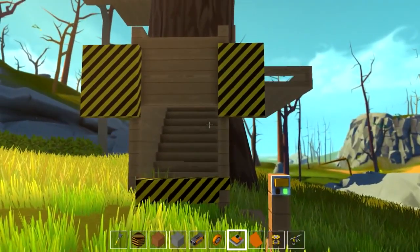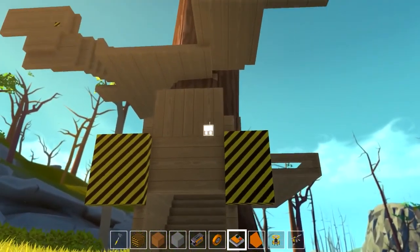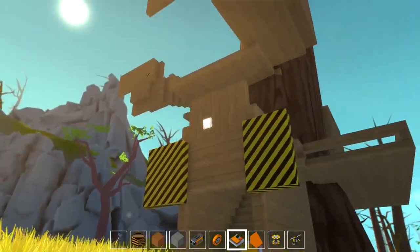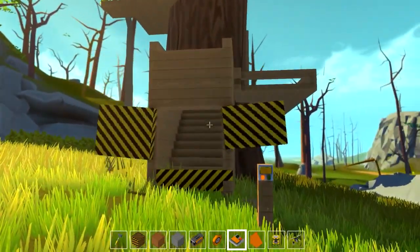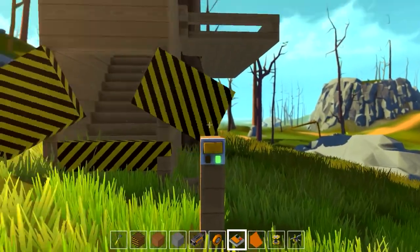Let's go ahead and hit E and see what it does. Access has been granted to the tree fort. I'll just show it to you one more time because this is one of my favorite parts right here. I just like the way that it opens up. It's just really cool.